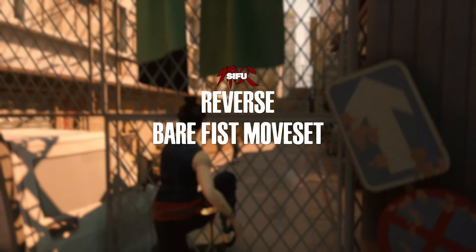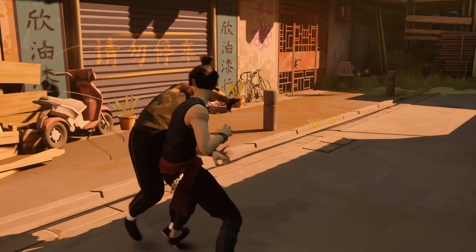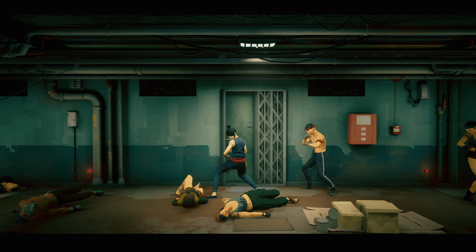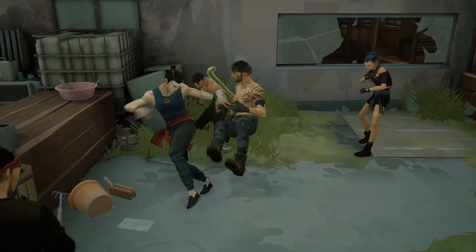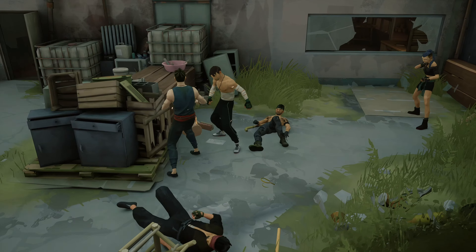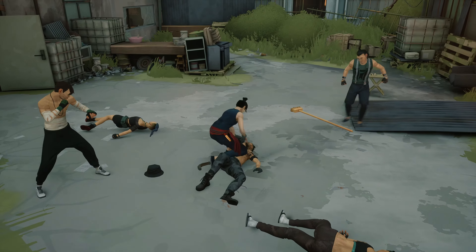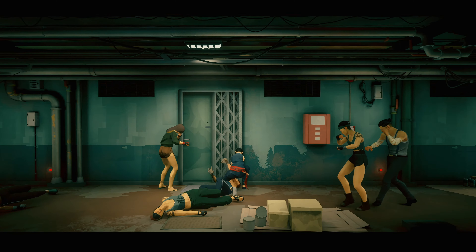The reverse sweep attack is definitely one of the coolest attacks in the early game, or at any stage really. It is a rotating sweep of the leg to knock your enemy down, just as the basic sweep would. It is important to note that since your character is auto-targeting the enemy closest to you, you most likely won't be able to perform this on a 1v1. But it shines like a true gem in groups.